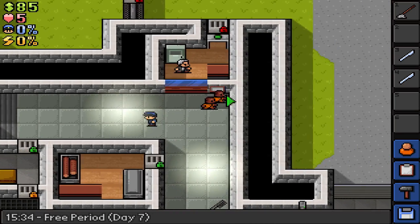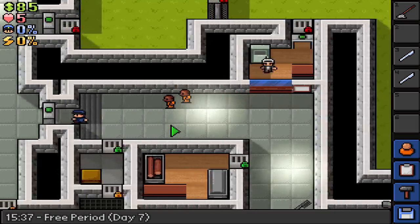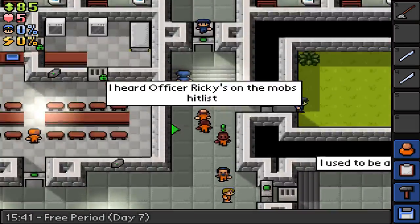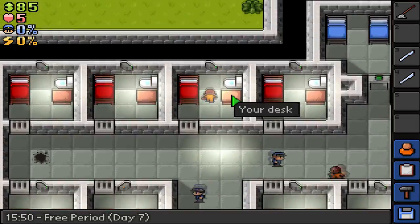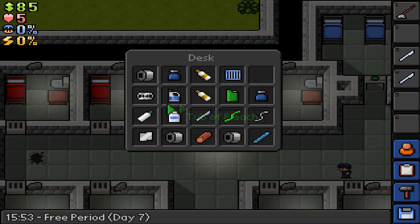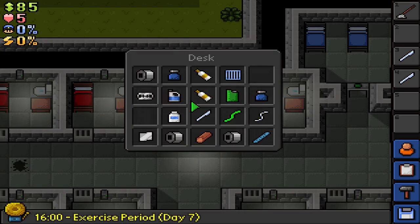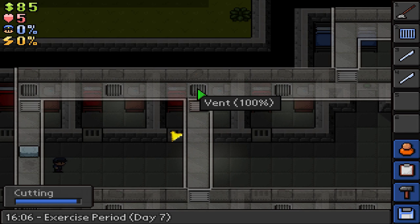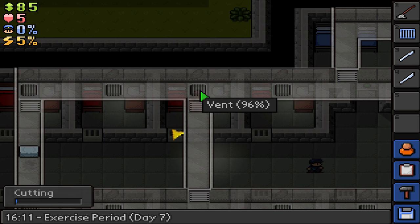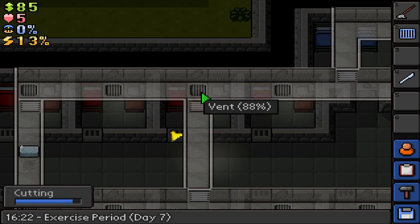We resigned - oh, that was so easy! Okay, it's exercise period, but I found out that if you do not go to exercise period, cops do not get mad at you. Oh, are you kidding me - it reset itself! You're kidding me, oh my god, that sucks so much. I have to sit here and saw this vent again and I'm gonna have to get more toothpaste.